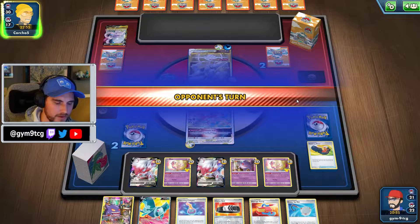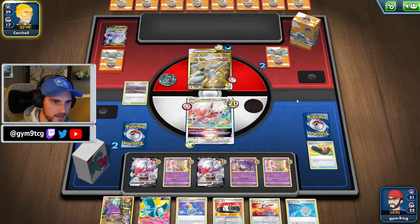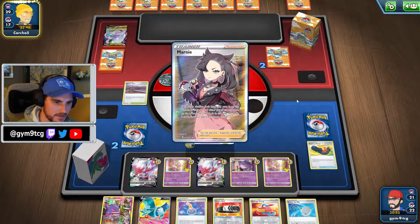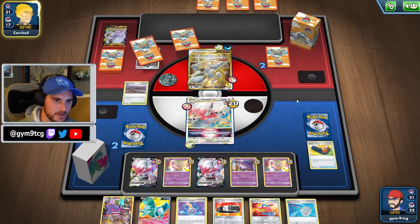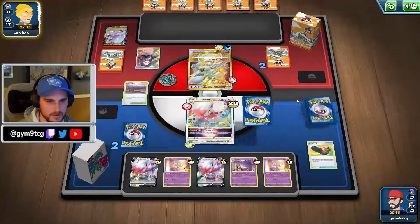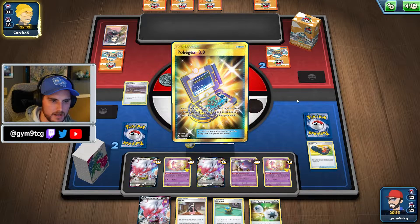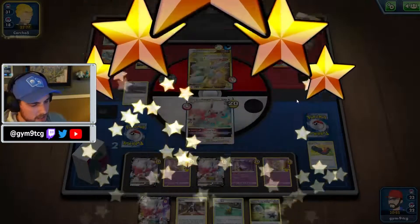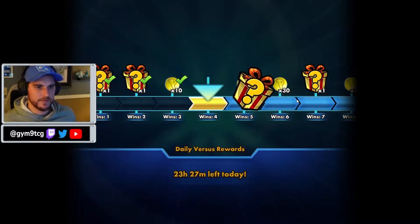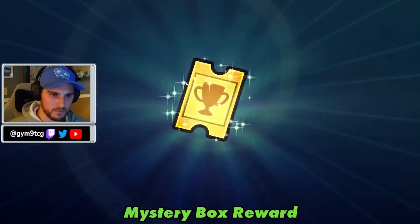Scoop Up is big — we can throw Mew up in the active. Lumineon is also a factor to grab some kind of supporter. They Marnie, so no Bossing — but that means they shouldn't be able to knock anything out here. We can just feed them a one-prize Pokemon if they go the Escape Rope. With this hand, we probably throw the Zoroark V up and we win. I think we kind of had them in checkmate — they would have had to Belt and Rope to escape, and I don't think they have Choice Belt.